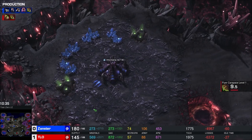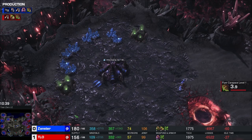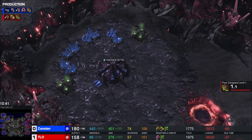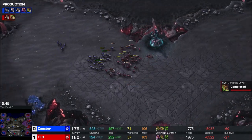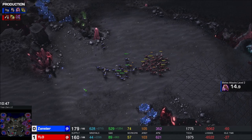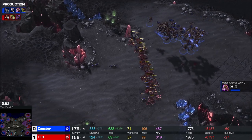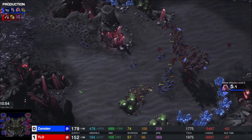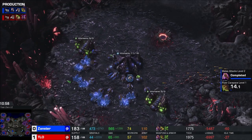Both players have held their fourth bases, though TLO's is pretty low on HP. Some lings or mutalisks flying in could shut that down quite nicely, but all the blue is on the left side of the map. Xanster has managed to get a fifth base - he's ahead in base count now versus someone who went three hatch before pool on him. Three hatch extractor before pool - I just want to point that out.